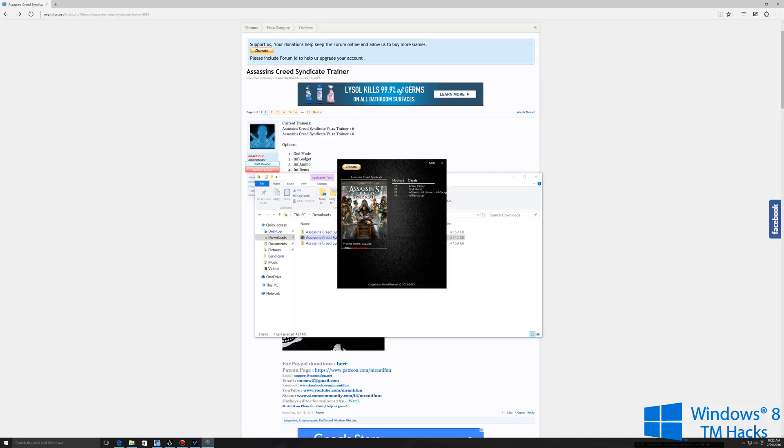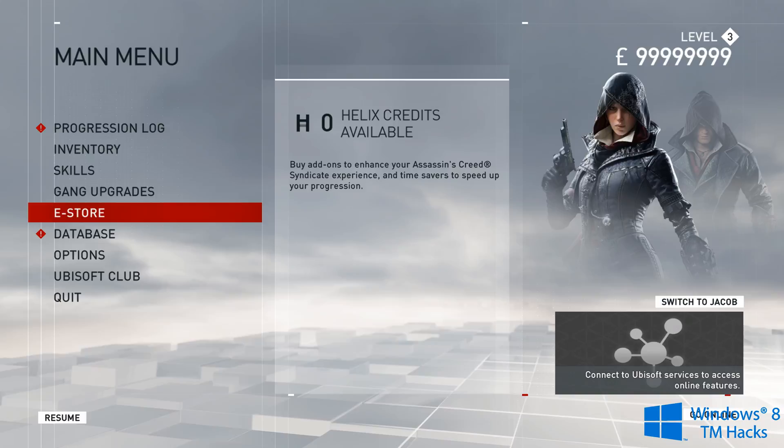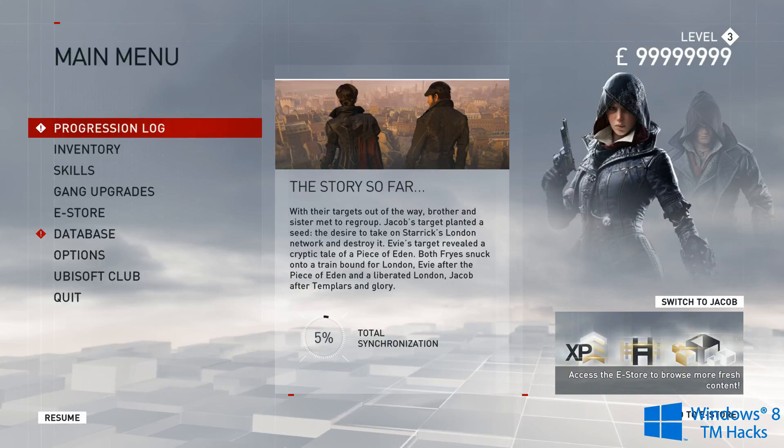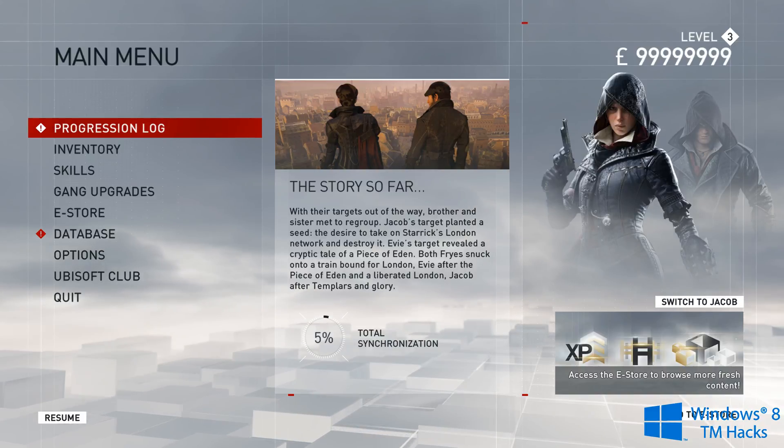As you can see, I have Assassin's Creed Syndicate here and these are the hotkeys for the cheats. Mine says 'game is on' because I have it currently running right now. Once you have it turned on and your game running, you can go ahead and go in.